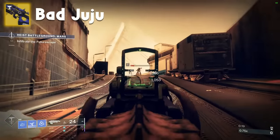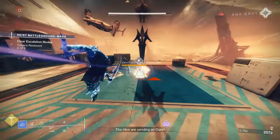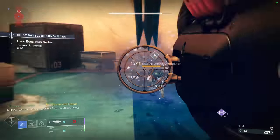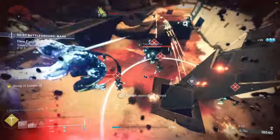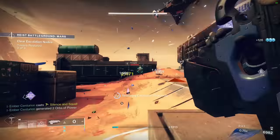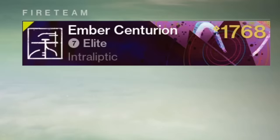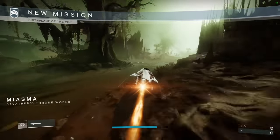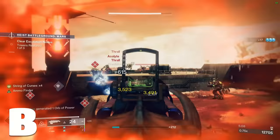Bad Juju: kills refill the magazine, give you a damage boost, and grant super energy. This is the exotic to use if you want to spam as many supers as possible — I'm talking four or five in a single strike. This thing is a whole lot better in casual content than in proper content. B tier. If you like a particular super for whatever reason, by all means use this.